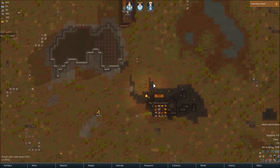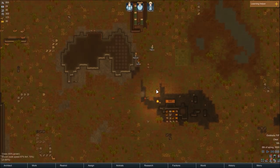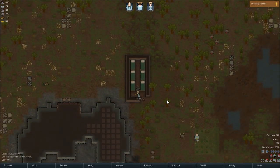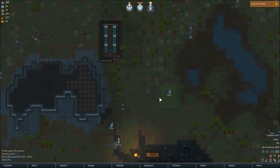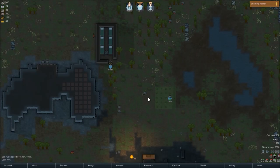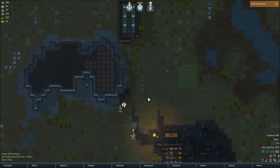Everything looks good, I think. Let's go ahead and speed up time a little bit. It's getting to be late in the evening — sun's going down on the old Rimworld. Getting some beds up — everybody will be able to sleep on the first day, have their own bed, which would be nice. They prefer to have their own rooms, away from noise or people moving around. When they're sleeping they can be disturbed, which makes them unhappy. Gotta deal with happiness all the time.